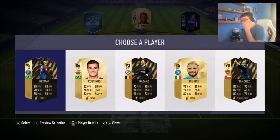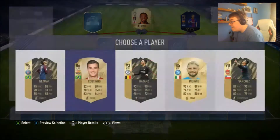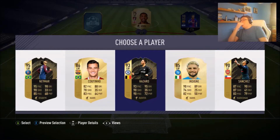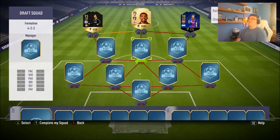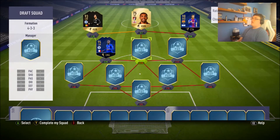Moving on to the left wing, we get some very saucy picks — we get the Neymar, but we also get Sanchez, who wouldn't be on full chemistry at that left forward position. We have the Barcelona Coutinho we could go for, but that isn't currently linking up with what we have. We could go for Hazard on that left hand side. Do we hold out for a striker from La Liga, or do we go for Coutinho just to play it safe? You know what, I'm going to go with Hazard.